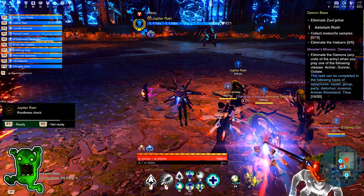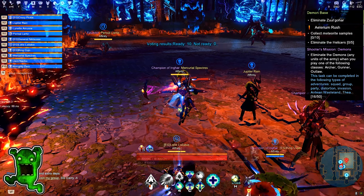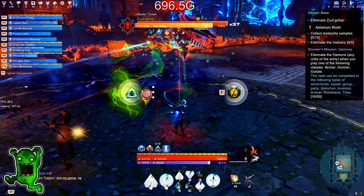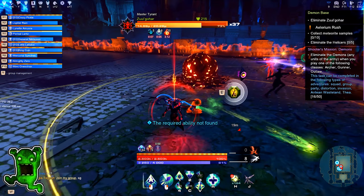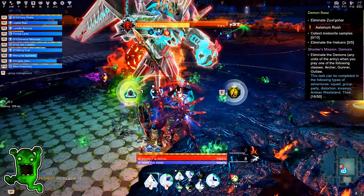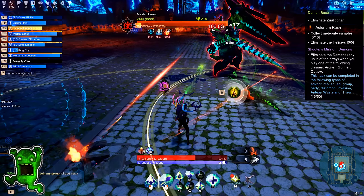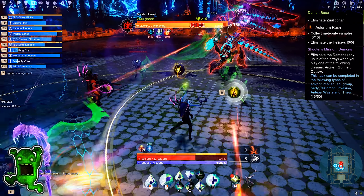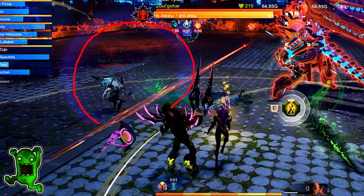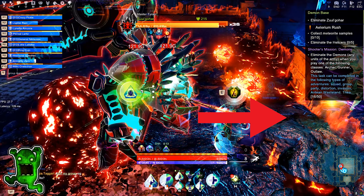Edges of the arena are covered with fire, which deals damage and applies an effect that can get up to 10 stacks each time you touch that fire, dealing damage over time. Periodically, a cloud of magma is born from the fire, following a random character — players get a red mark above their head. The boss summons a Fury or Imp, both covered with an impenetrable shield. The boss will absorb energy from them to apply the same shield to himself. Use fire at the edge of the arena or magma to remove that shield from Fury, Imp, or Boss.